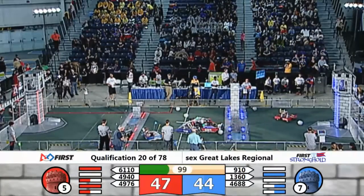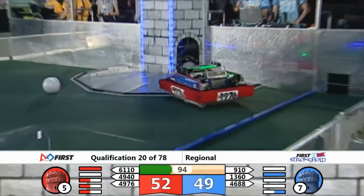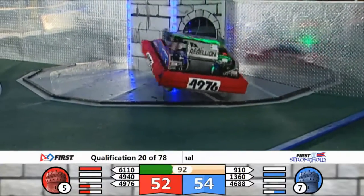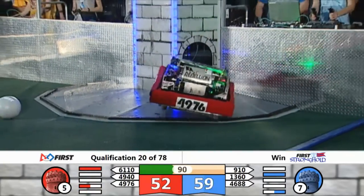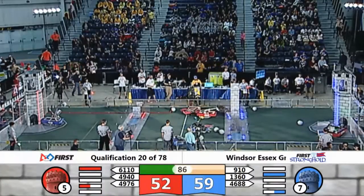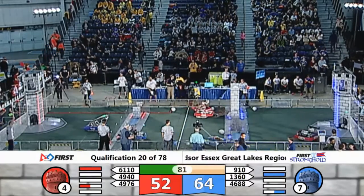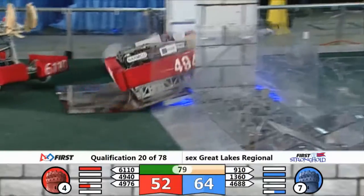Lots of time to happen under that low bar. The blue courtyard goes 4688. Team 910 hurdles the uneven terrain. 4940 trying to get that drawbridge down. And we got 4976 in the blue courtyard.